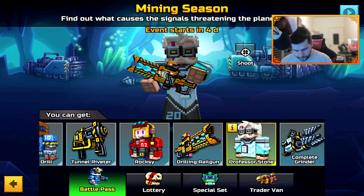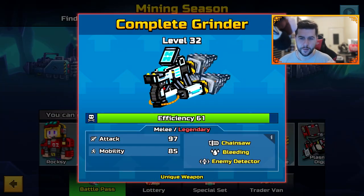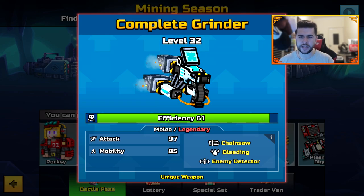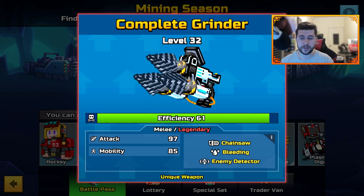We have the Professor Stone skin — I really like that one. Then we have the Complete Grinder, a Melee Legendary weapon with Chainsaw Bleeding, Enemy Detector, Attack 97, and Mobility 85.